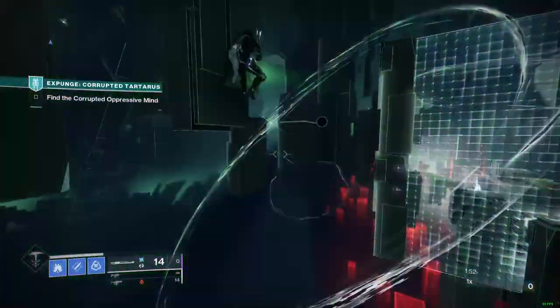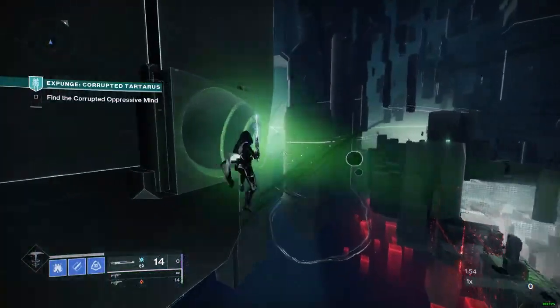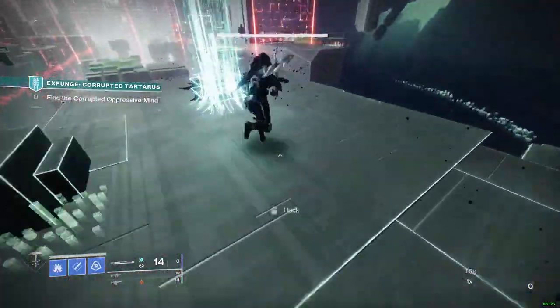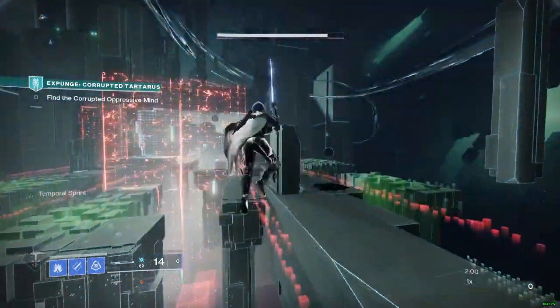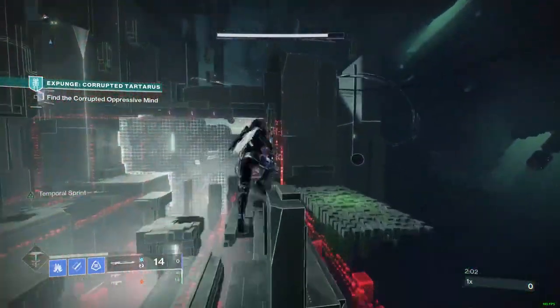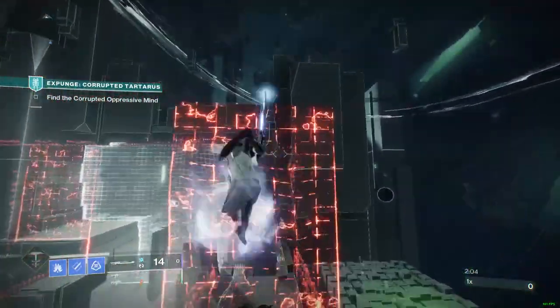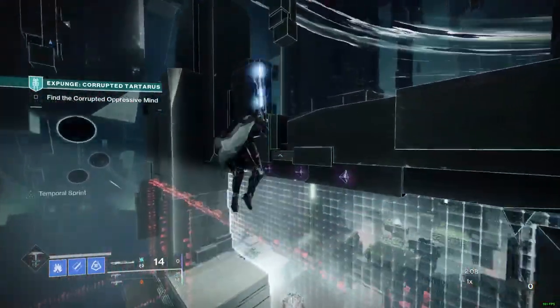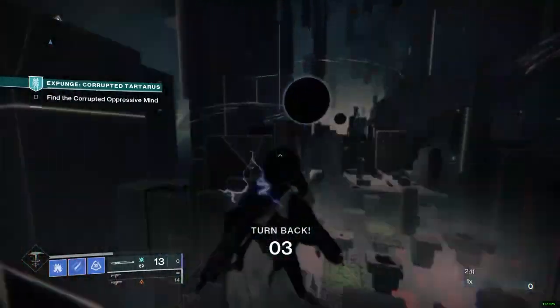The cheese in this mission that everyone farming it needs to know is how to skip the second area by jumping over the wall. On Hunter you'll need Stompies and Triple Jump. You're going to want to jump onto these pillars right here and then jump onto this pillar up here, then jump over into the hole in the wall over here, but finish off with a sword swing so you'll make it.